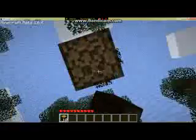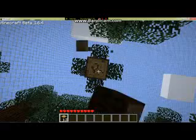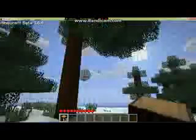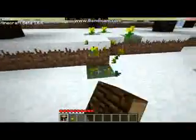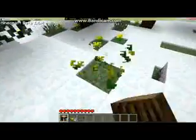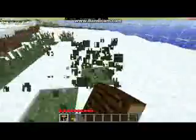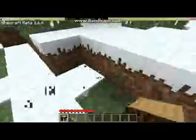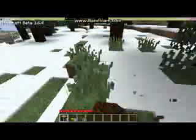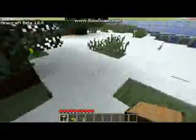So this is just going to be like a normal let's play, it's not going to be any different, but I thought it would be interesting to do this. These flowers for the front of my house. Seeds. And now with 1.6, hoeing grass doesn't give you seeds — you get them from these wild grass things.